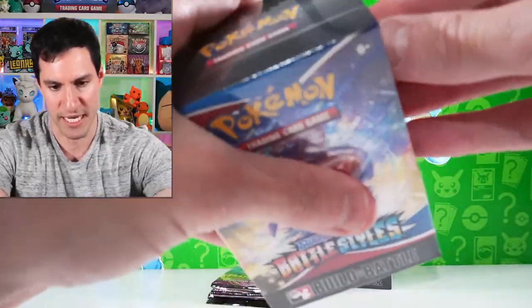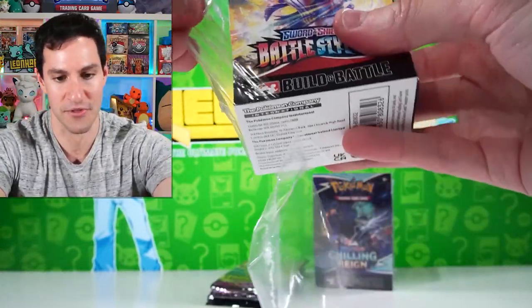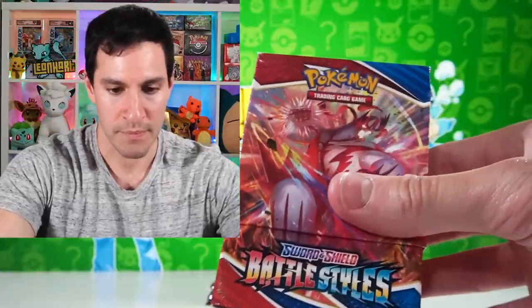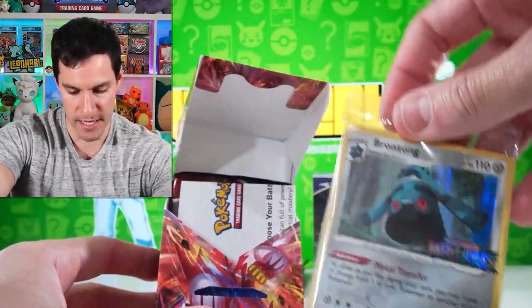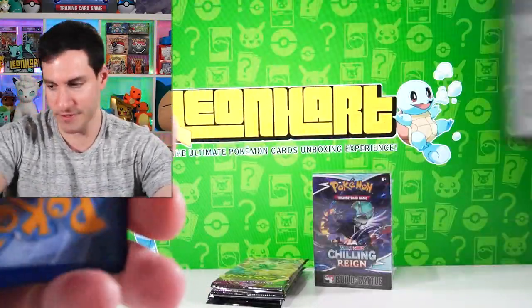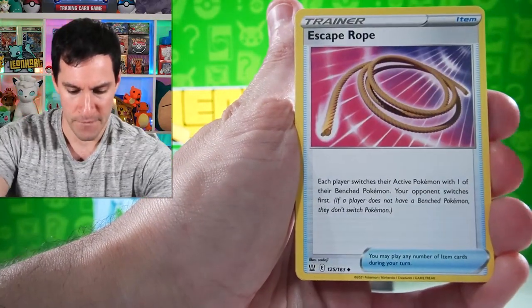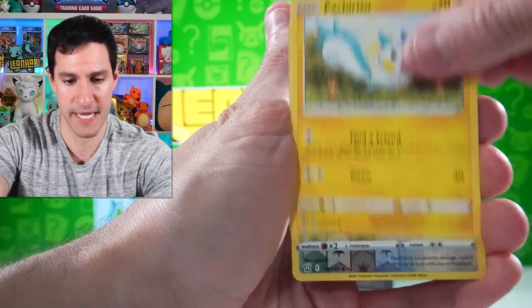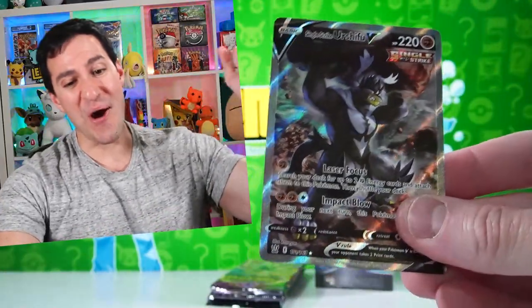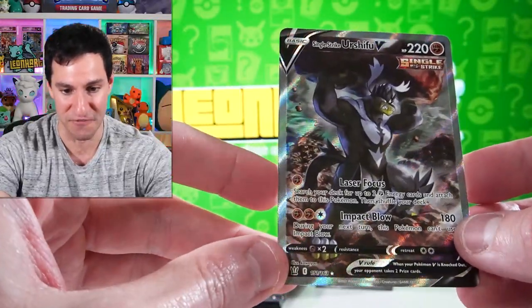Let's go with Battle Styles next. The golden cards are back on the table. Lightning energy — Escape Rope, Spoink, Bronzor, Tepig, Perrserker — and an Urshifu V Alternate Art! Single Strike and ready to mingle — it's the Urshifu V Alternate Art! Beautiful job, Battle Styles. That's one of the cards I mentioned I hadn't pulled yet. I really don't know if Battle Styles can pull out the win, but it's not up to me — it's up to you!